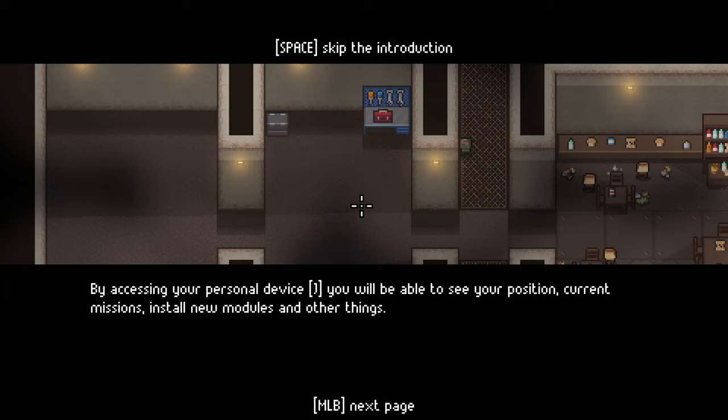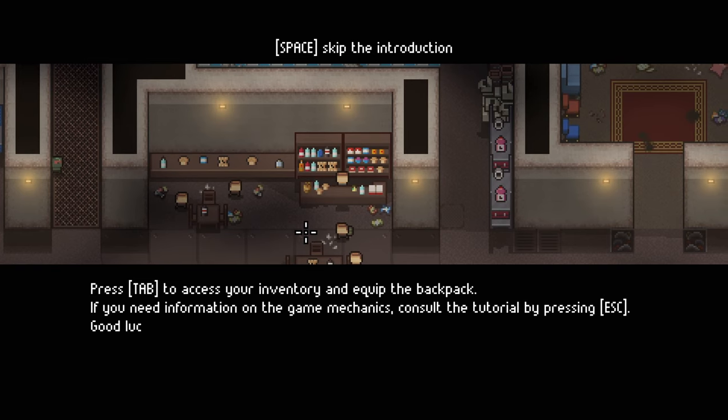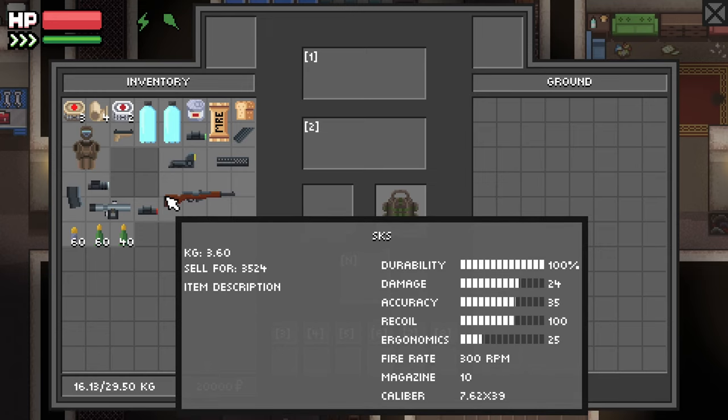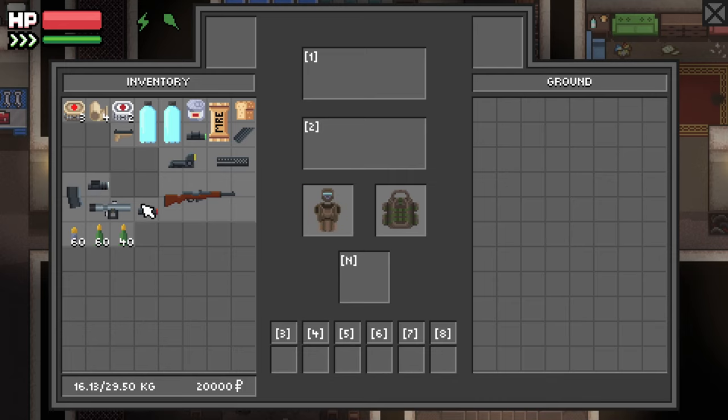By accessing your personal device you'll be able to see your position, current missions, install new modules, and other things. Press tab to access your inventory and equip the backpack. If you need information on the game mechanics, consult the tutorial by pressing escape. Good luck, Hunter. So I have a bunch of stuff here. We've got C2F armor — wow, it looks pretty hardcore. Let's equip that.